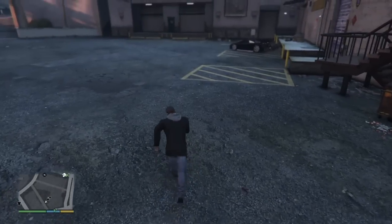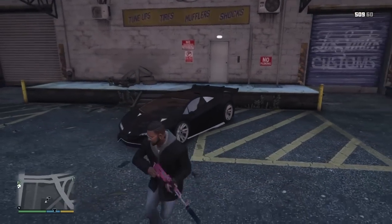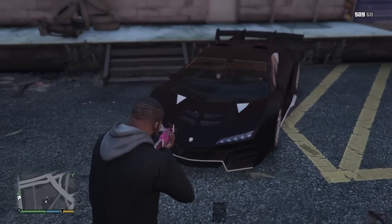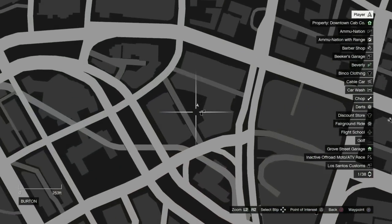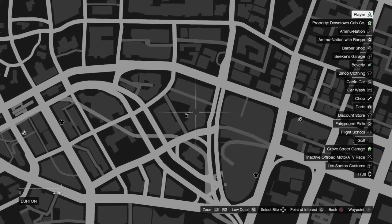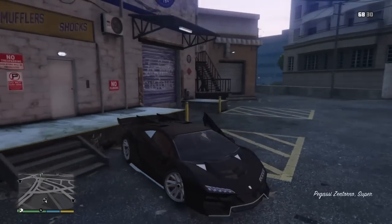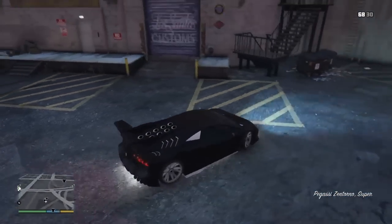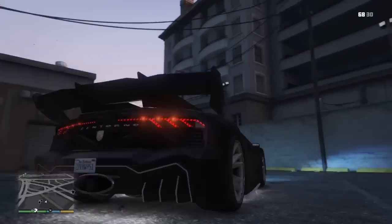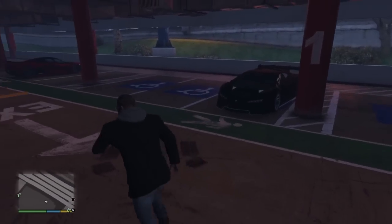The next location is right here, next to LS Customs. The Zentorno will be parked right here next to LS Customs. This is a good location because you can grab it and immediately go customize it. That's our second location.